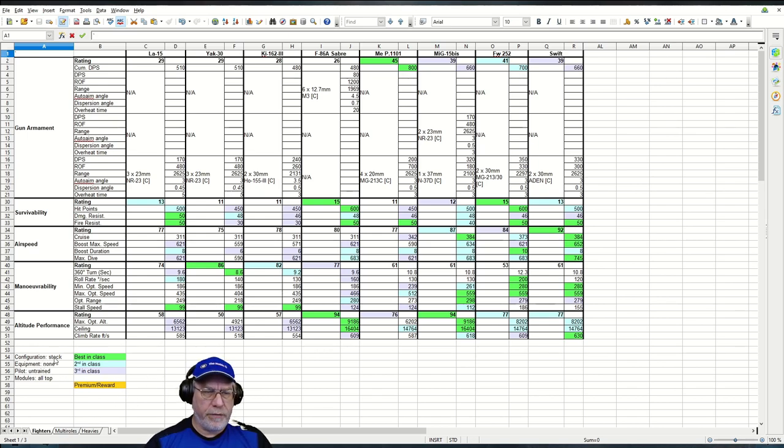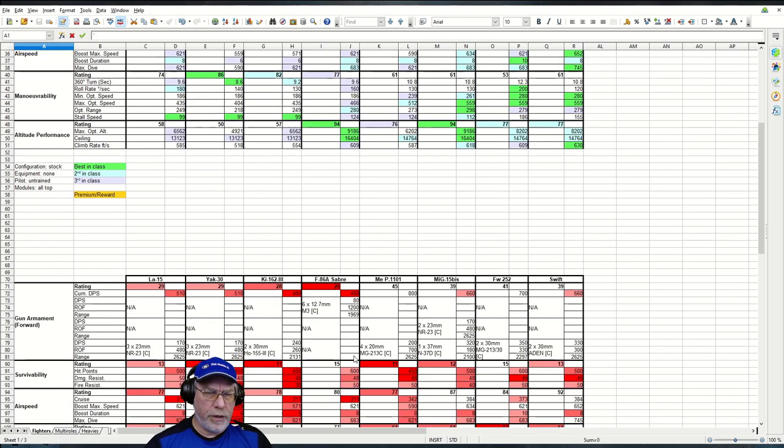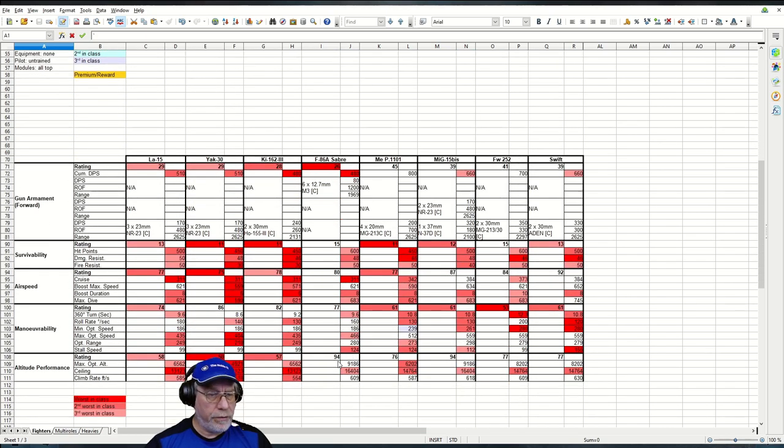The configuration is stock in every case — equipment removed, pilot sent back to the barracks, modules all top. For a little extra information, I also reverse the logic and look for worst-in-class figures, highlighted with red.